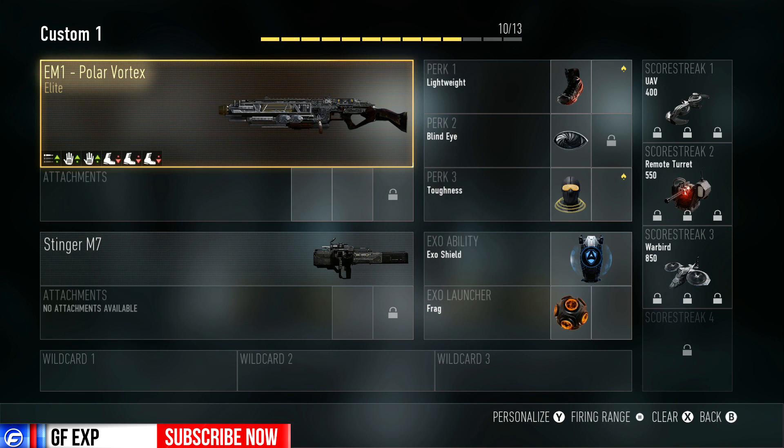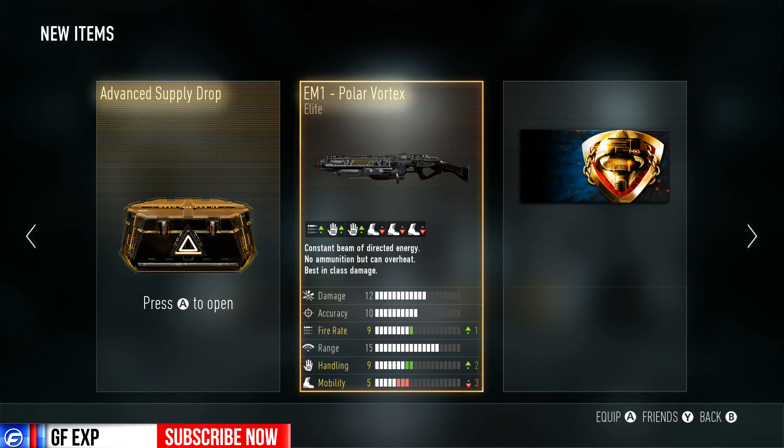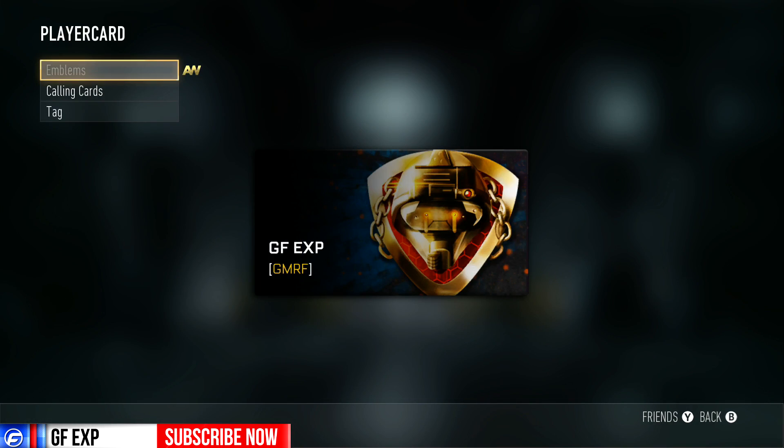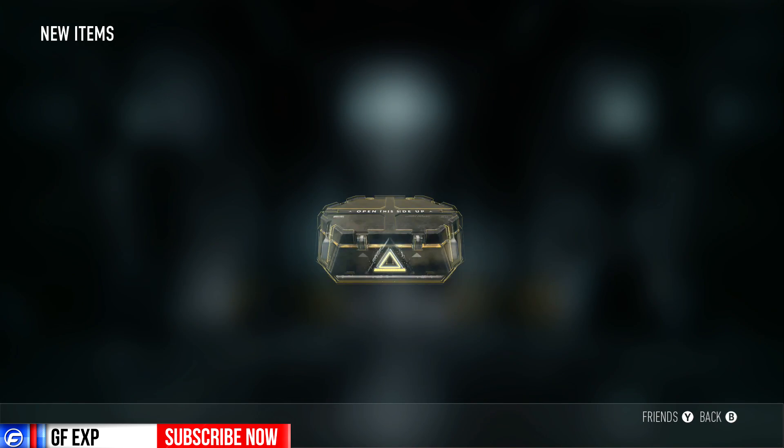Let's go back and take a look at what we're gonna get in this advanced supply drop. That is a nice looking card — I like that one, a lot better than the last one which wasn't very exciting. Let's open up this advanced supply drop and see what we get, hopefully something good.